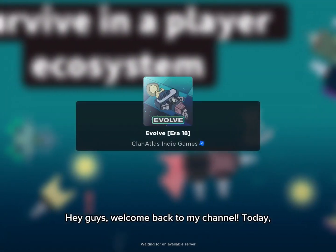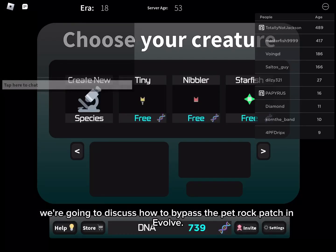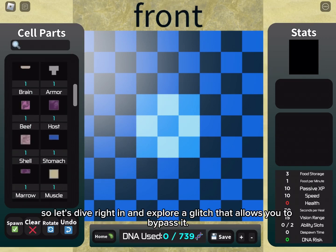Hey guys, welcome back to my channel. Today we're going to discuss how to bypass the pet rock patch in Evolve. This patch ruined our fun pet rock builds, so let's dive right in and explore a glitch.